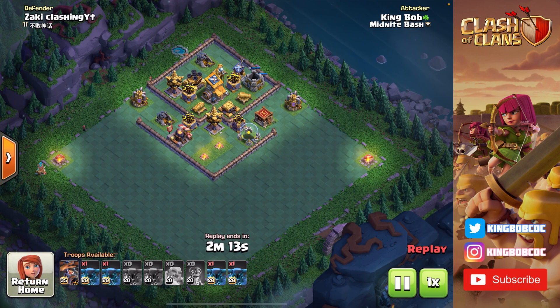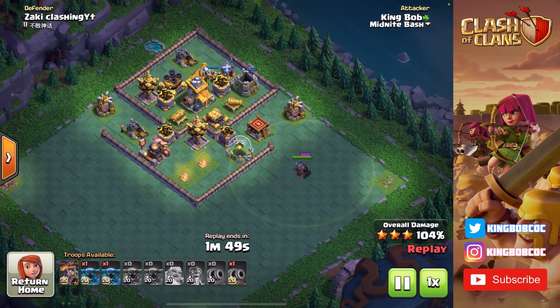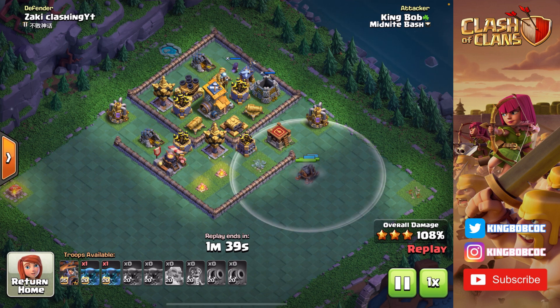Now we're in on Stage 2. Since I only had two PEKKAs to bring, I'm going to go in with Cannon Carts. This is a really good tip: when you're doing PEKKA spam and you lose a bunch of PEKKAs and your Bomber, the best thing you can do in Stage 2 is to bring two Cannon Carts. I'm going to use these Cannon Carts on the right side, starting with one in case there are traps — Tesla mines, all of that. The second I realize there are no traps there, I deploy my second one.